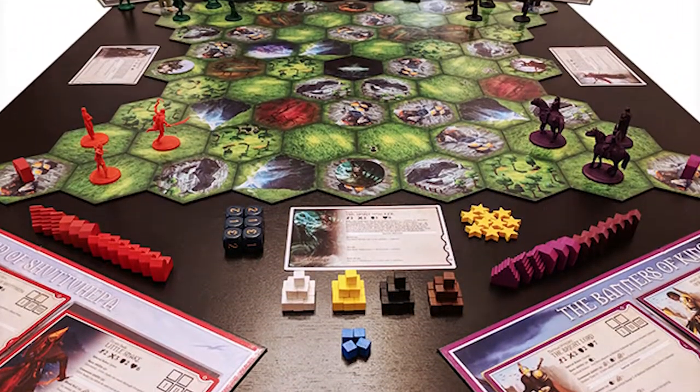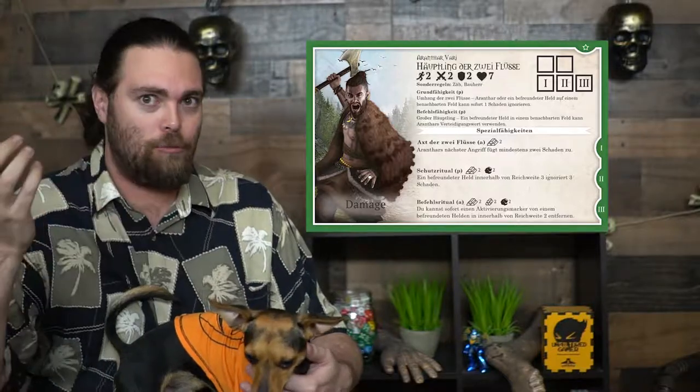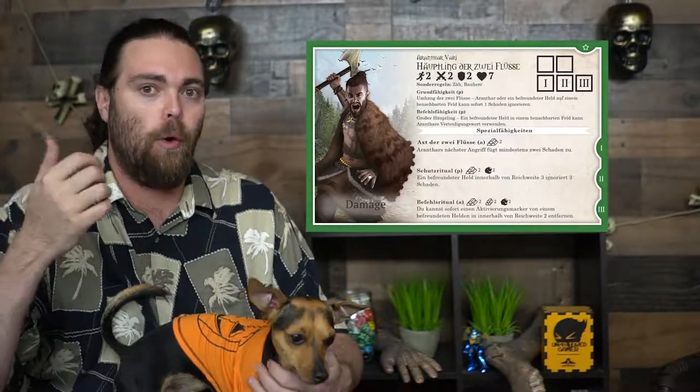Welcome back to The Unfiltered Gamer — a board game review. Today's game is Chronicles: War of Indigar. It plays one to four players, takes about two hours, and is for ages 13 and up. It's a tactics-based game using tiles to build the board. You select a specific army with different unit types, and each army plays very differently, but the objective remains the same: gathering victory points.